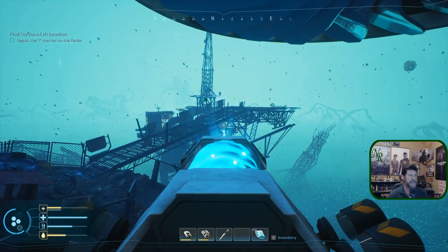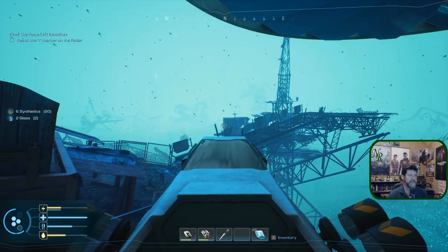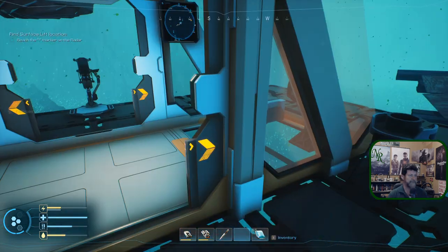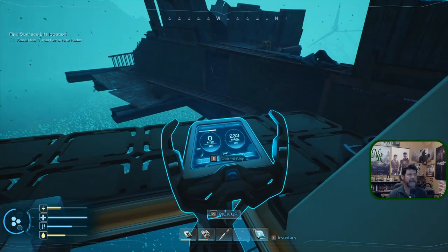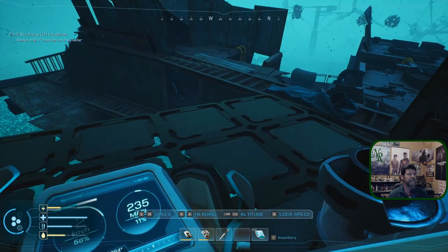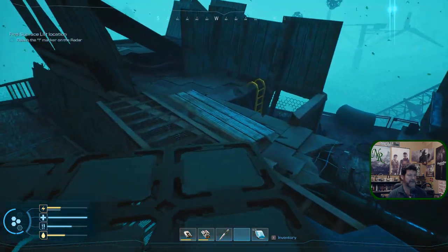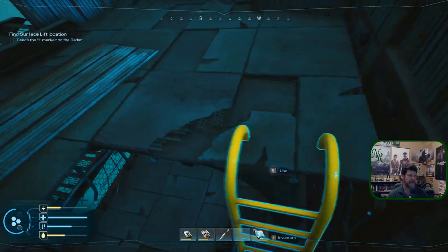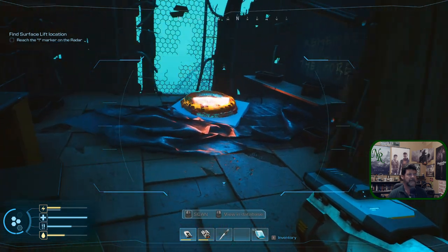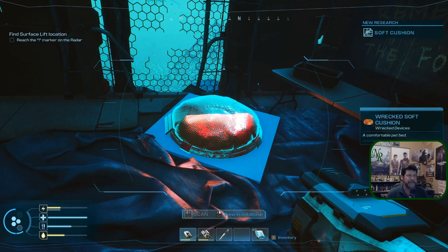Anything else to shoot while we're here? Glass is always welcome — you can't just mine that from the sky. That's enough for now. What's the easiest way to get back — that ladder. So E, up a little, out there and drop in. Perfect — didn't even scratch the paint. Drop into you — pull out this guy. What have we got? There you are — you are a wrecked soft cushion, a comfortable pet bed!